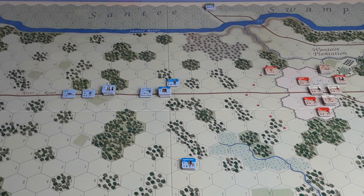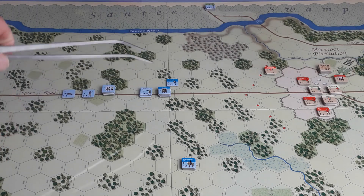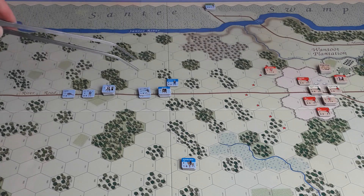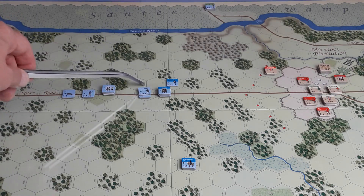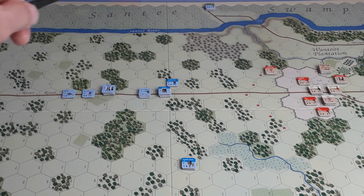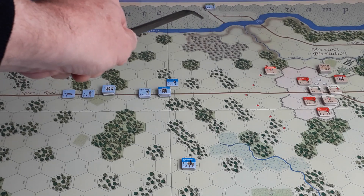Let's see what the Brits do — generally moved everything up. There's Greene with a full stack. I've got one of the artillery under the protection of Lee's Legion foot. Moved up Hampton. Using strategic movement wherever I could. The only units I haven't moved are those right up the top — Swamp Fox and that rifle unit.